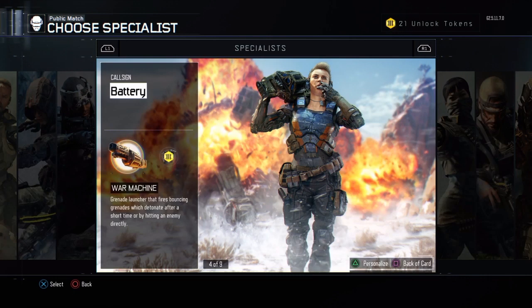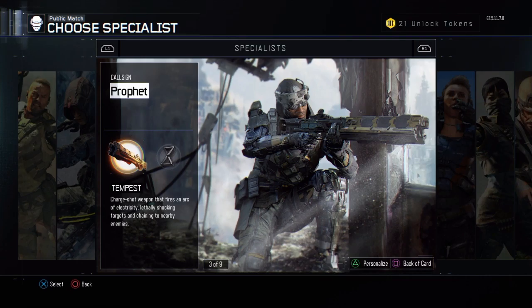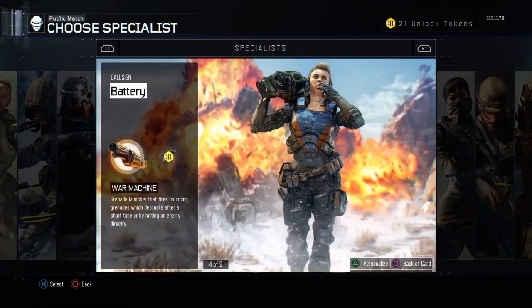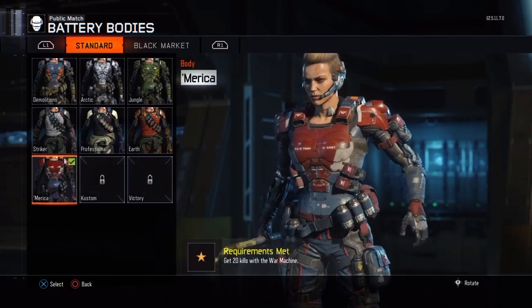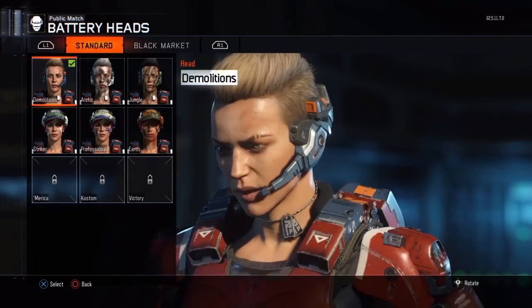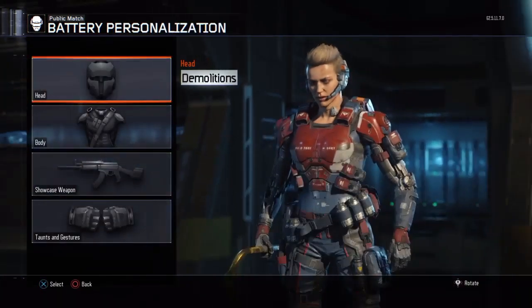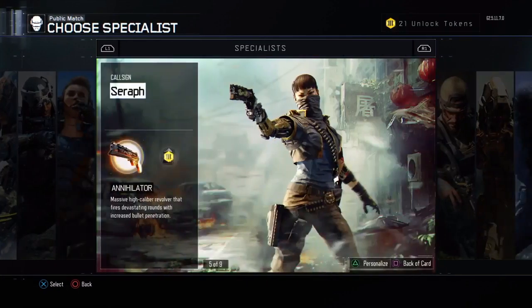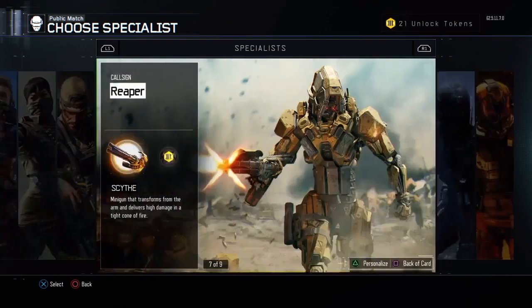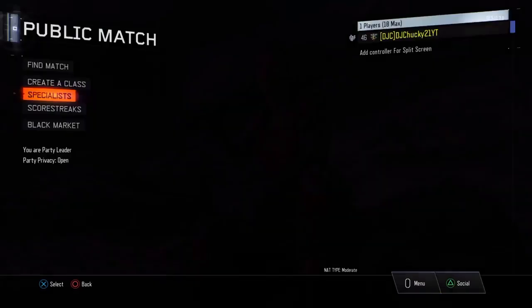Here you guys see I'm using the War Machine right now. I don't really like using this one - most of the time I'm using Tempest because I can shoot down UAVs and counter UAVs, pretty much the same as the XM53. But since I have the launcher in the class I don't really need this anymore. I am trying to get Hero Gear for all the Specialists - I just need 13 more kills with the War Machine and all 20 kills with the Kinetic Armor. I have about five Specialists left out of nine, so I'm really trying to get those done soon.